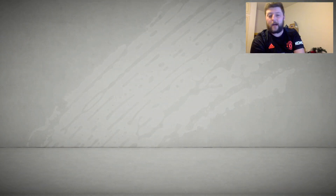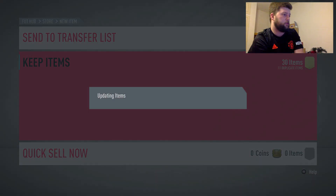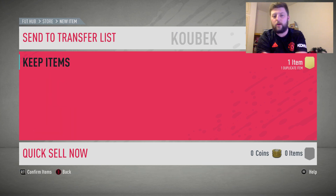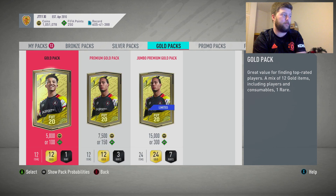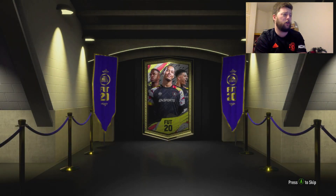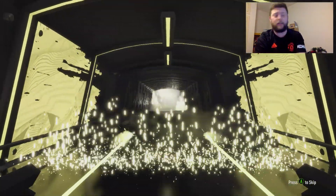We have got one pack left — a premium upgrade pack. That is going to be the final one. We've done so many more. We've got a couple of 84s in that which is actually quite nice. We're going to whack everything else tradable up. Final pack incoming — if it's a walkout, it's a walkout. We've done so many more, and unfortunately today hasn't been the day for them. It's been relatively rubbish in this second half, but we've got a lot more to go when all of them are in packs.